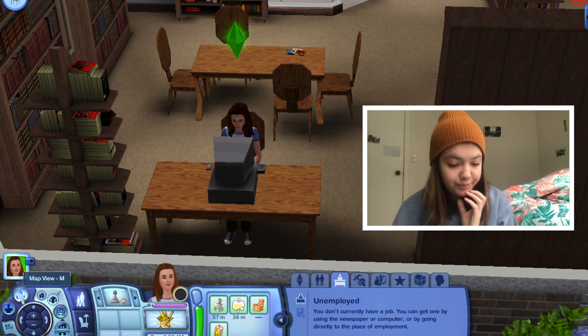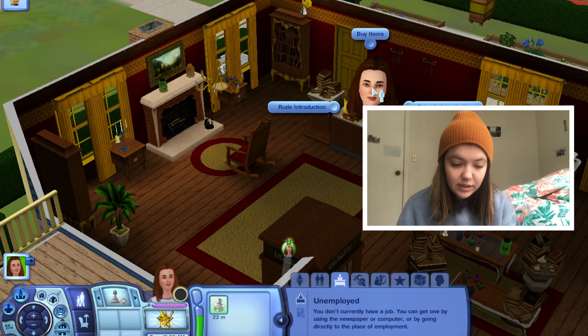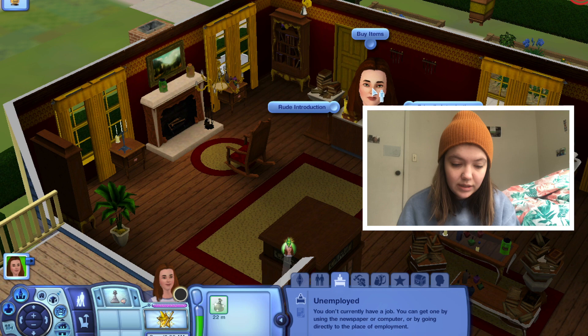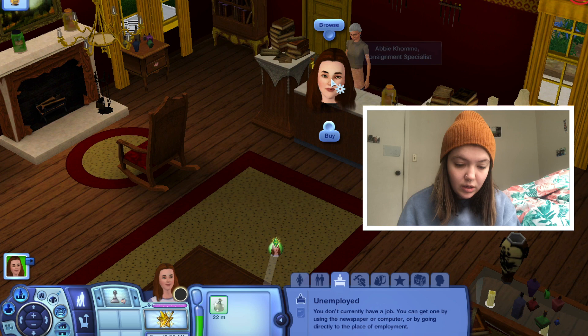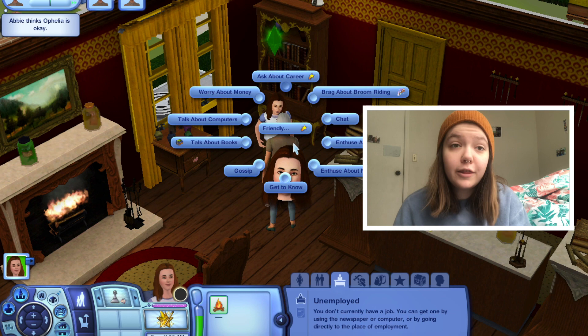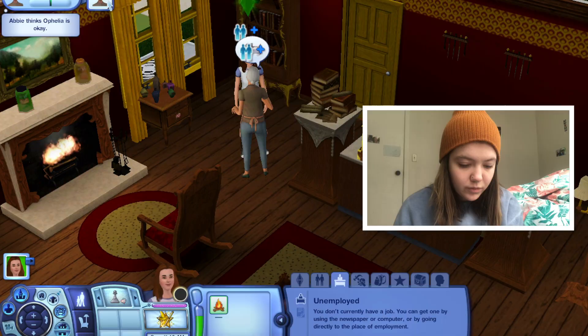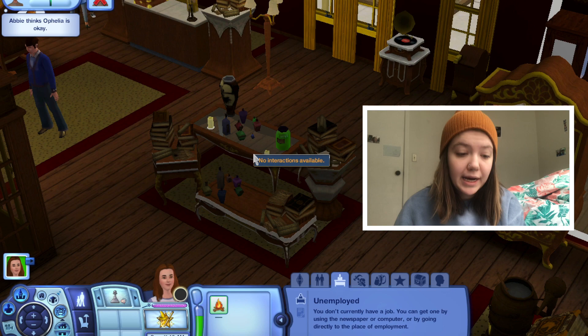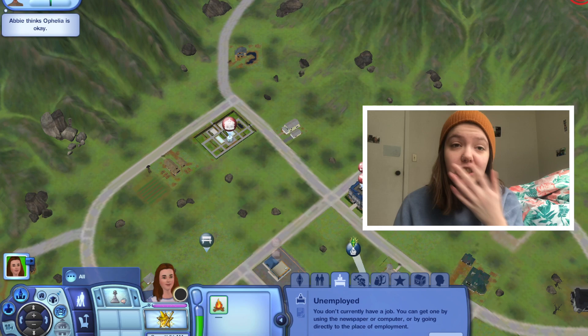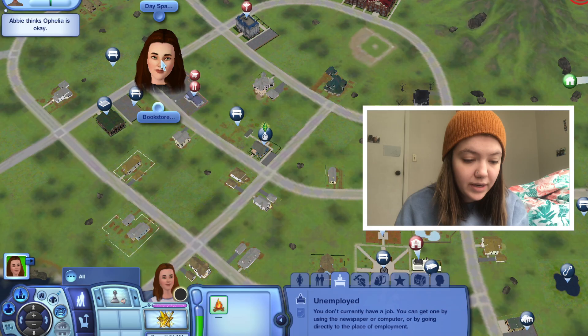Let's try going to a place of business. Oh — there's an elixir store! We're taking a little break from finding a job because none of those careers interested us and we're poor. This is Abby Coom — do you think she's a witch? We introduced ourselves and we have a friend. We enthused about magic! You can buy potions here. I'm torn between being a fortune teller or a criminal.